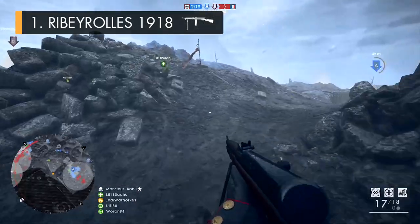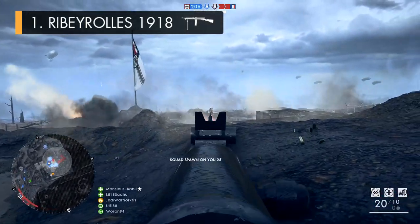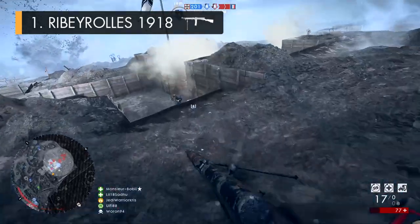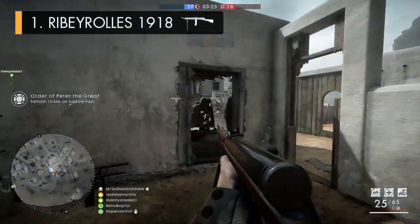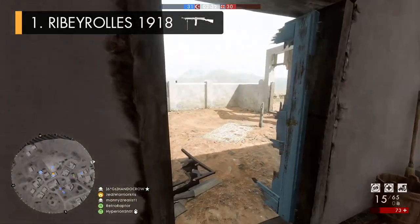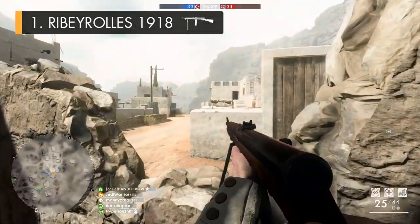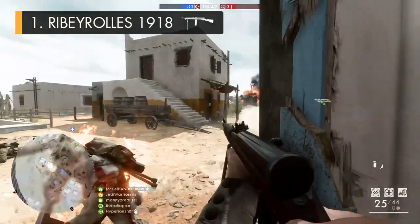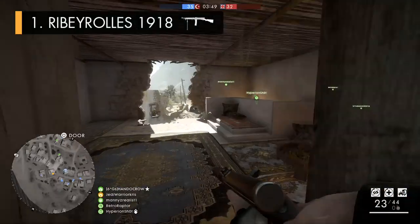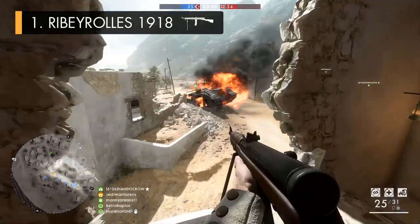The Ribeyrolles also has something very unique to the assault class that most of the other weapons don't — a bipod. You can take advantage of that higher damage and muzzle velocity with the aid of that bipod to take down ranged targets much more quickly and easily, giving the Ribeyrolles a wider span of effectiveness where a lot of the other assault guns are limited to only being deadly up close. The gun does have a fair amount of recoil — a little bit more than the MP18 — but it's generally got lower horizontal recoil than most, making it fairly accurate to a certain degree. It might jolt upwards a bit more than you'd like, but this can easily be countered, as the Ribeyrolles has pretty low first-shot recoil multipliers, allowing you to tap and burst fire much more effectively for taking on targets over close to medium distances.